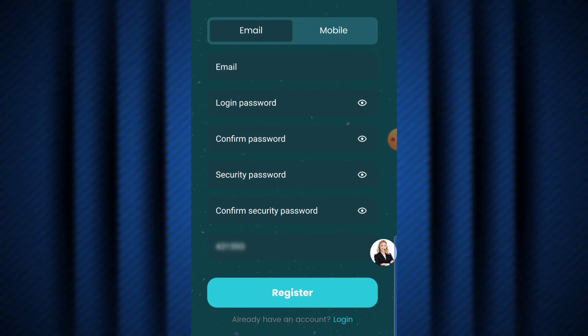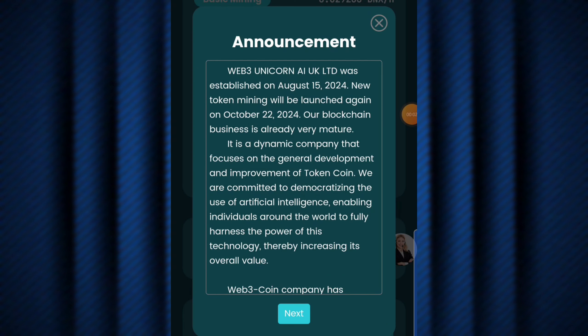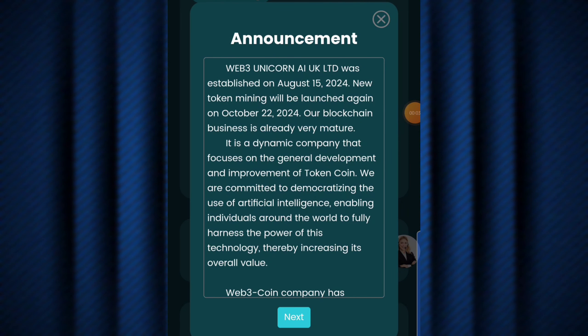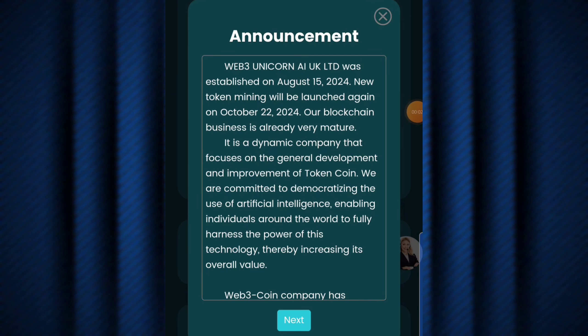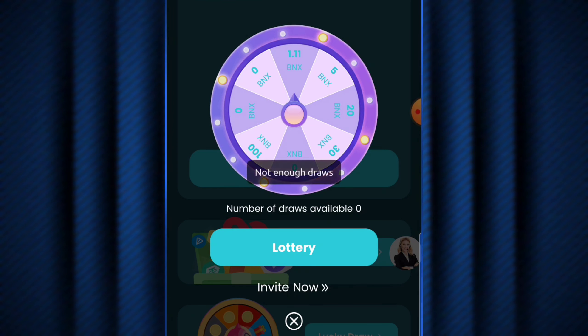Once you're on the dashboard, you can start mining for free to start cashing out on the Web3Coin platform. I've just logged into my account. There's an announcement you can go through at your leisure. I'm going to exit that. Over here it shows 'Number of Draws Available: Zero,' so I'll hit on the lottery section.